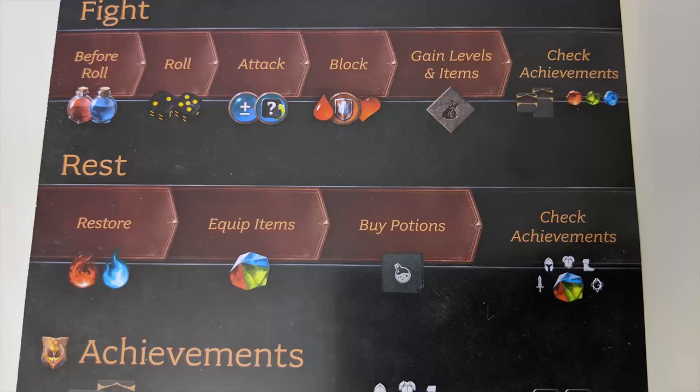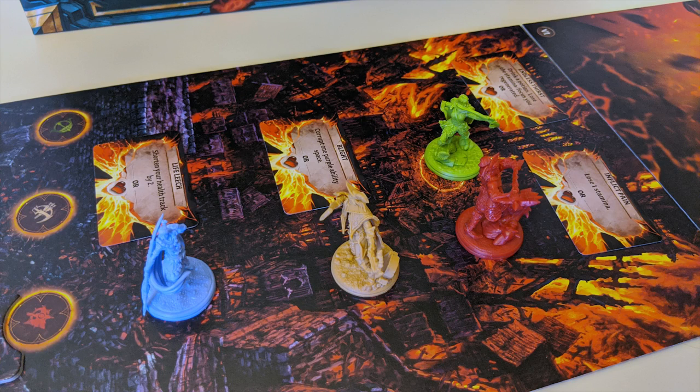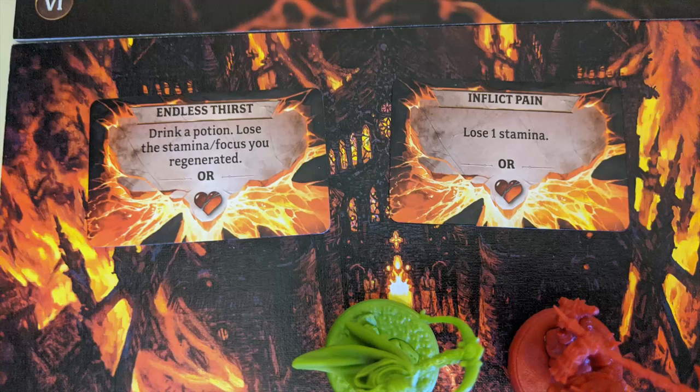Once everybody's in, all players get to take one final rest action to ready themselves for the big battle. Then flip over each demon lord card on the board — on the other side, negative effects are printed. Players must follow the instructions of these effects, but only the ones dealt when they answer the call. You can safely ignore any cards dealt after you joined.